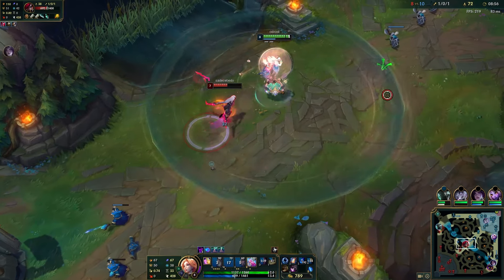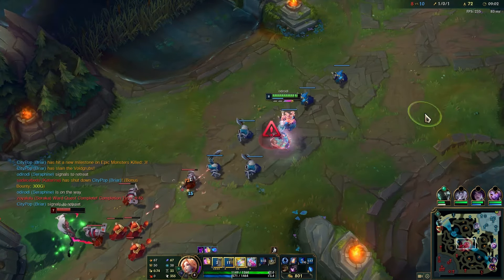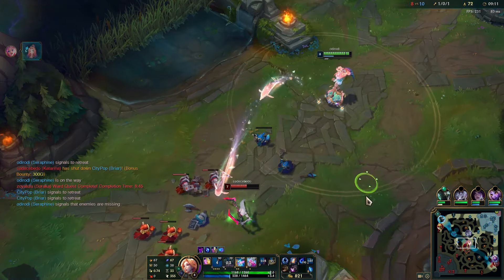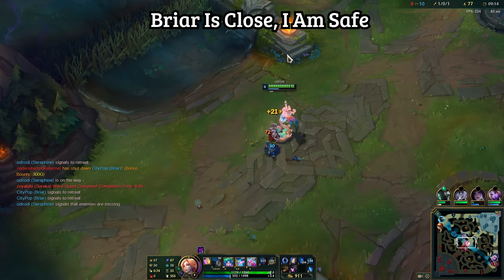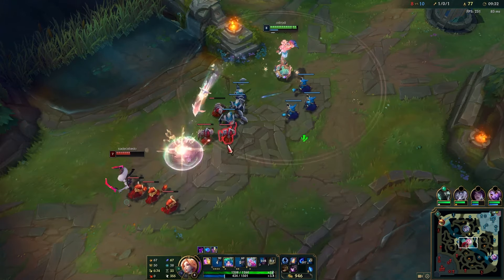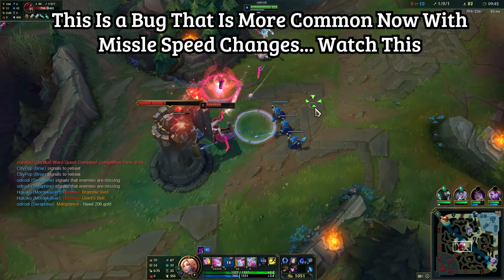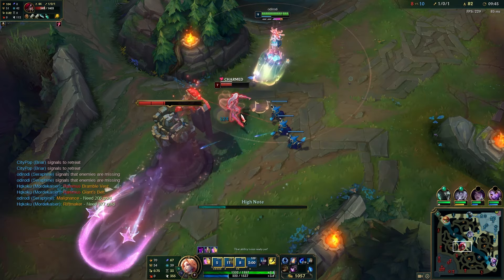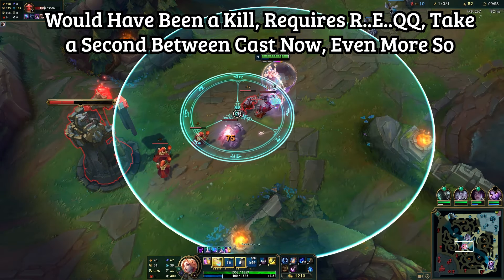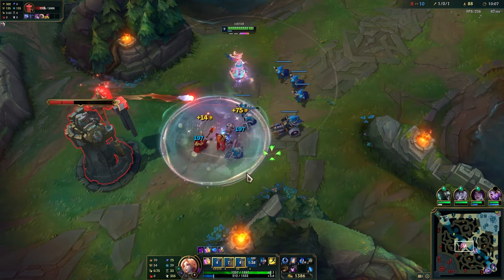Look how much damage we do to this Katarina — we're bullying the bully. We see Rengar show up so we back off instantly; the ward we put down helped us out, Rengar wastes his ult. Continue bullying Katarina with E and double Q — look at the wave clear, it's still very good even after these changes. We just got Lost Chapter. I want to show a bug: after using R then double Q, if you use Q too fast it will not trigger the double Q. Make sure you time it properly — this bug has happened before but feels much more common since the PBE changes.